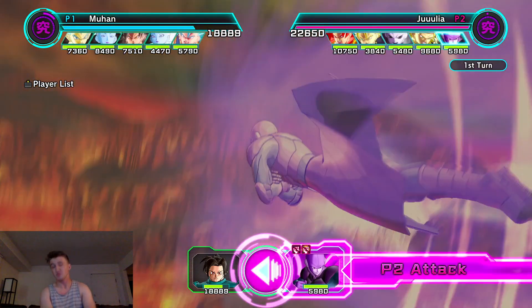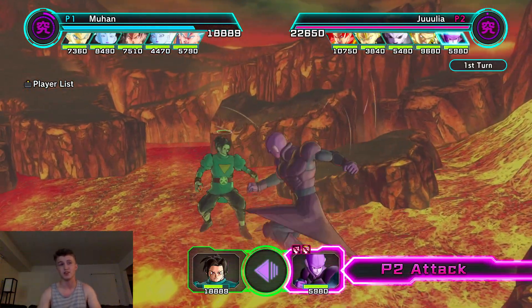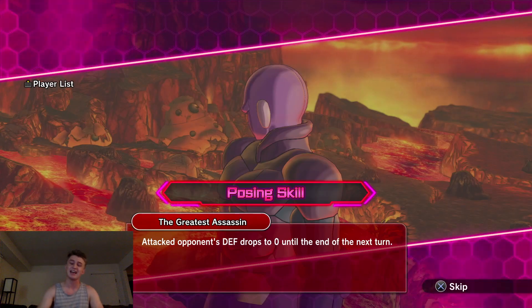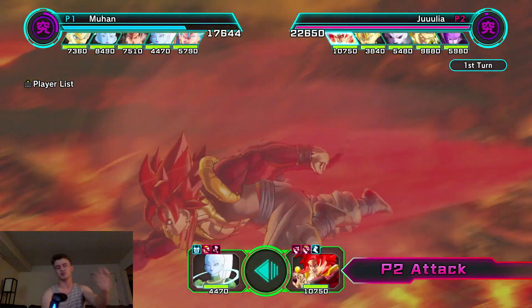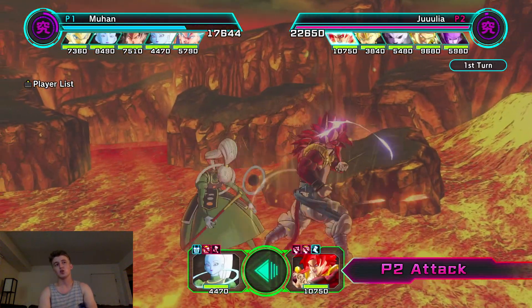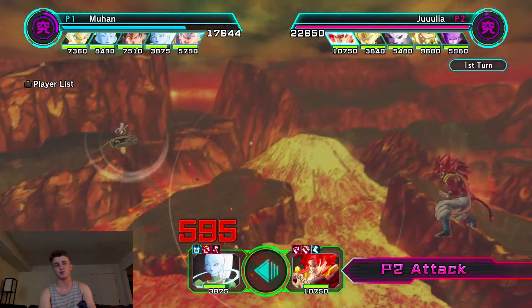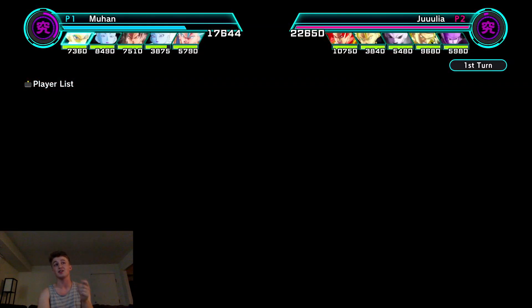It doesn't matter — I just run a three-lane setup and wait for the next turn, perfectly fine with this. I have the perfect person to do that with: Super Saiyan 4 Goku, Blue Evolution Vegeta, and Super Saiyan 4 Goku with Vados. This is going to do no damage, but over time he's going to be withering away Vados's HP and making her take a ridiculous amount of damage.